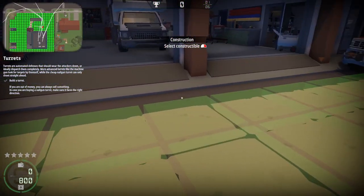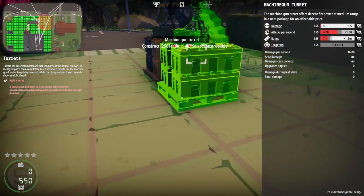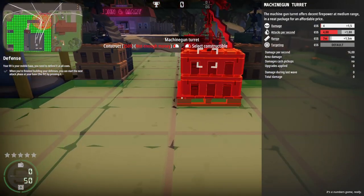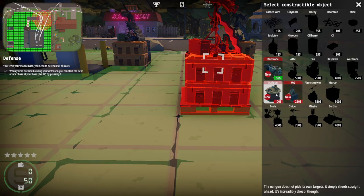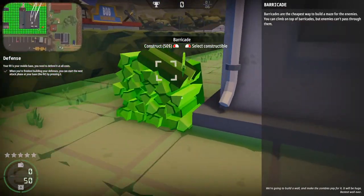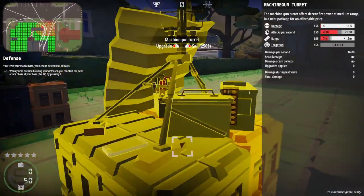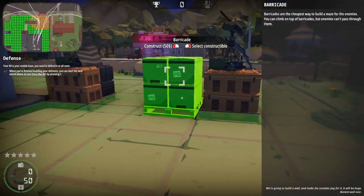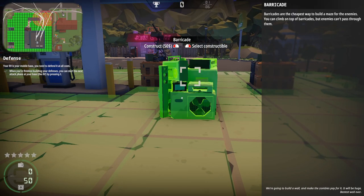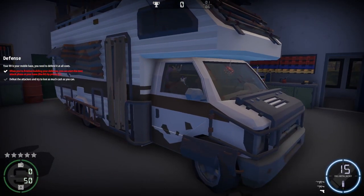Where's a good spot? We've got to stop them from getting inside, so maybe right there. If we put one right there — is there another entrance to this place? No, it looks like it's just this. We can exit — your RV is your mobile base, you need to defend it at all costs. So it's the RV that we protect — okay, this is the RV. Start combat, let's just go.